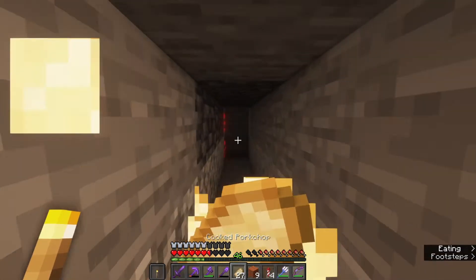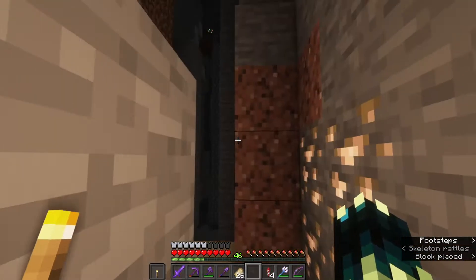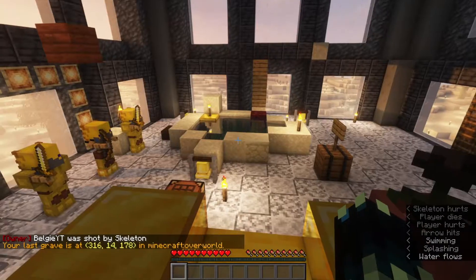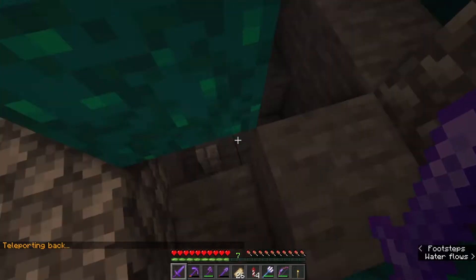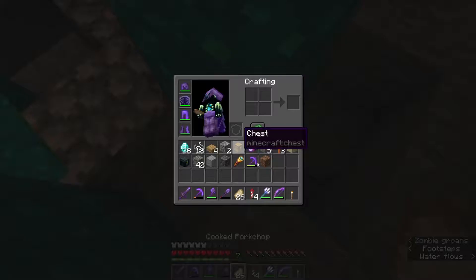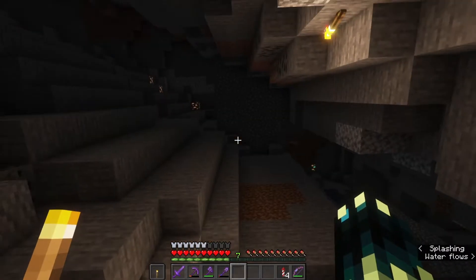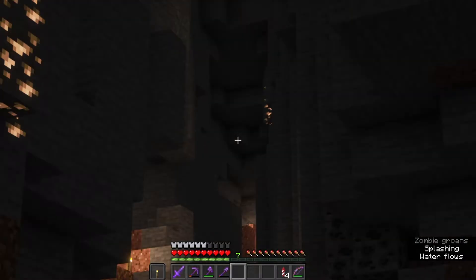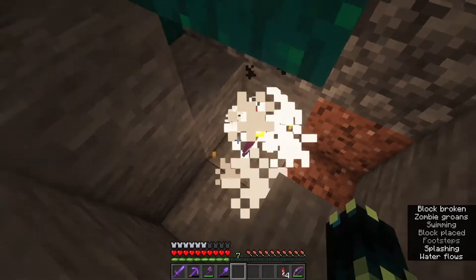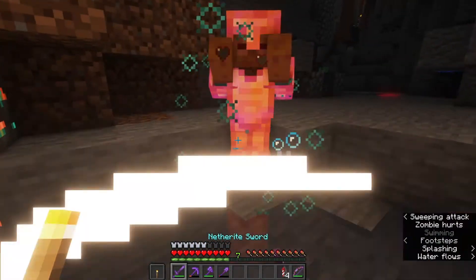If you want to see the ores glow, do download the shaders — it will be linked in the description. There is a version for 1.17.1 which is also pretty cool. A creeper just dropped on my head! And there's someone's grave — my grave. What is my grave doing here? Let me quickly see if there's anything in this grave. I don't actually remember dying here. There's only a book in it — okay, this is completely pointless. It must have been a death I didn't care about.